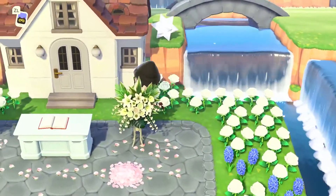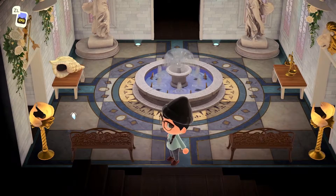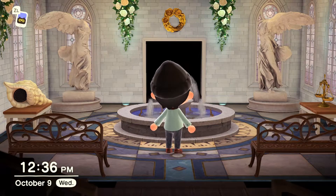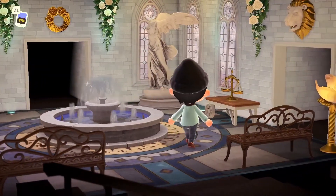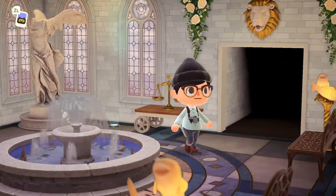Let's take a look inside. I spent a lot of time on the interior design on this island because I really wanted the wedding house to stand out. Starting with the middle room is the lobby. I used the white wedding wall to give it a courtyard feeling, and I added some wall-mounted items to represent the different rooms, as you can see with the lion.